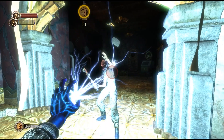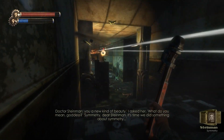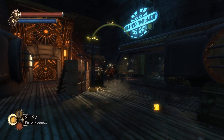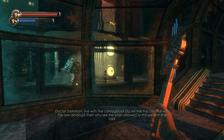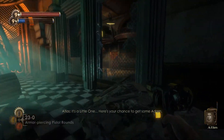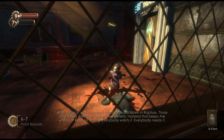First, you have the Splicers, which are just people who have turned crazy. Then you've got the turrets, cameras, and flying bots. Most eye-catching are the Big Daddies in their metal suits, always accompanied by a Little Sister with glowing yellow eyes. Before fighting them, you see them walking around, and this little thing happens where one dies — not to mention these guys are on the box. Basically, you know they're a big deal.